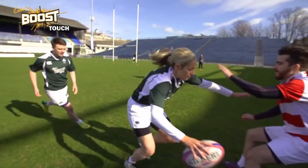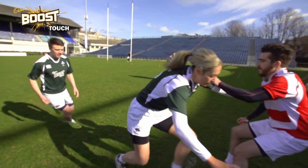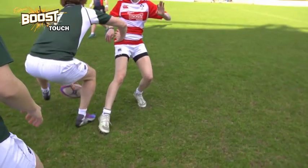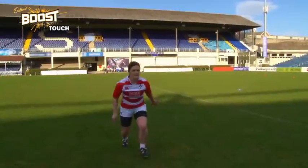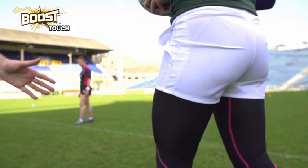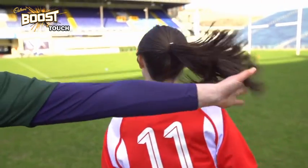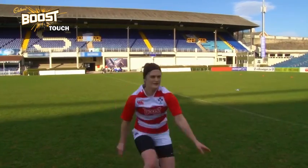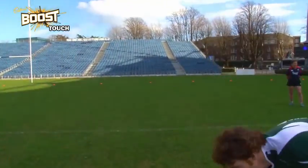When making a touch, contact must be applied with the least amount of force possible. A defending player usually initiates the touch, but the attacker may initiate the touch as well, in order to force the defender to retreat, giving the attacking team room to play. Sometimes the attacker may not feel the touch, as the defender may have only made contact with the ball runner's shirt, their hair, or the ball. Since the game of touch is played with honesty and integrity, the ball runner must give the defender the benefit of the doubt and accept the touch.